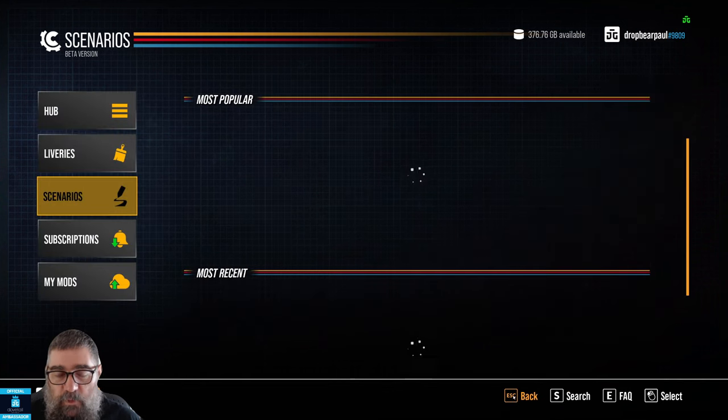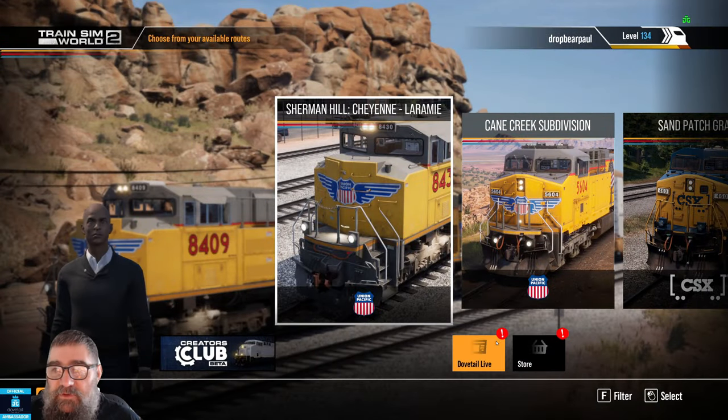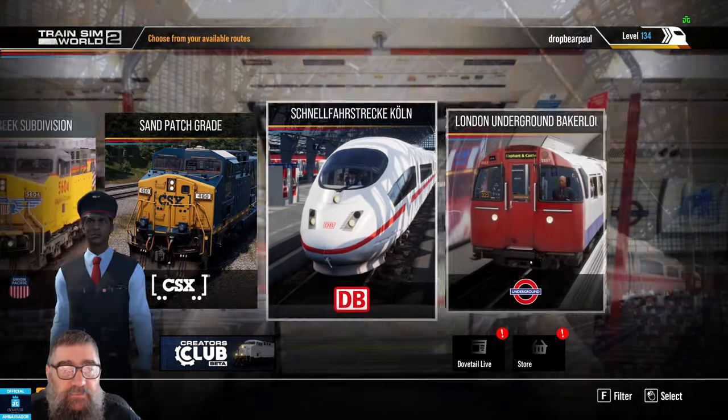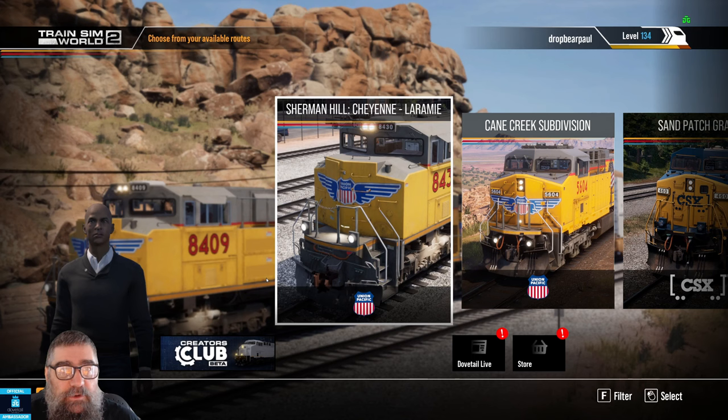Of course, where am I going to see it? Because it's a scenario and it needs those routes. So what I'll do now — because I don't have either of those routes installed — is go and install them, and I will come back in just a moment and we'll see how that works.